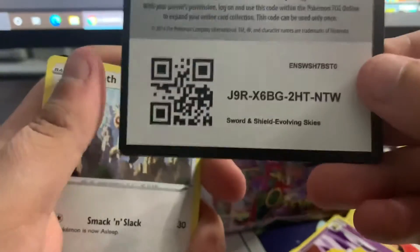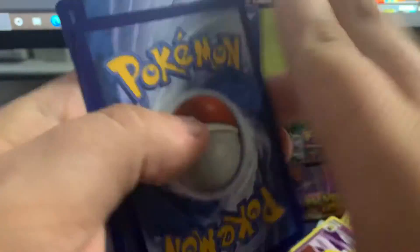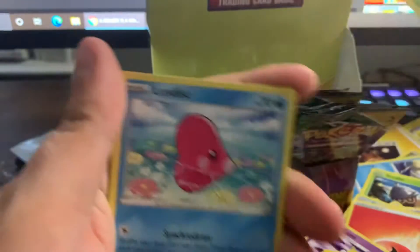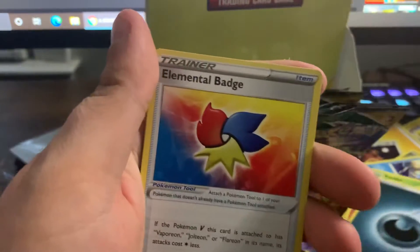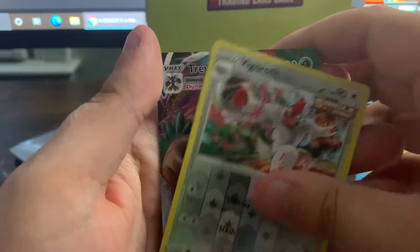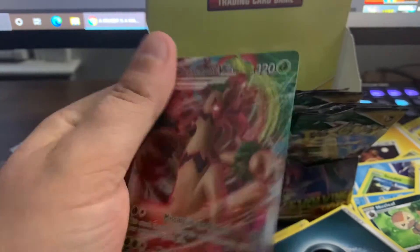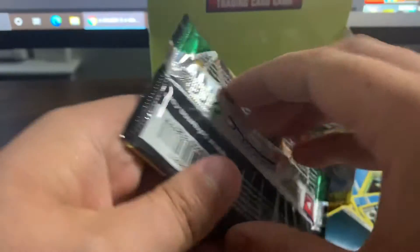Okay, looks like we got a card here. One two three four. Let's pray it's the alternate art. Gossifleur, Love Disc, Fletchling, Chinchou, Dark Energy, Nuzleaf, Elemental Badge, Pangoro, and a tree — we got a literal tree. When I asked for Rayquaza I didn't mean the alternate art trees from Rayquaza — I meant Rayquaza with the trees.